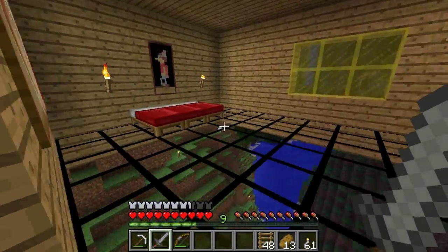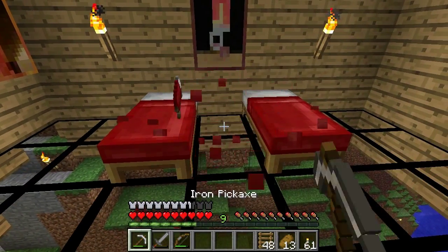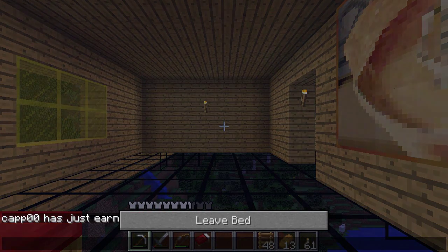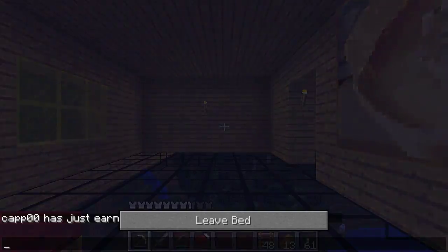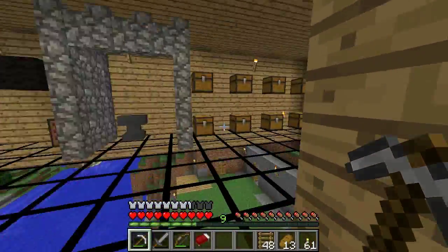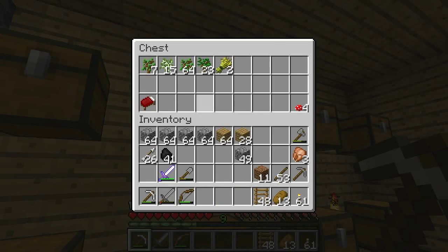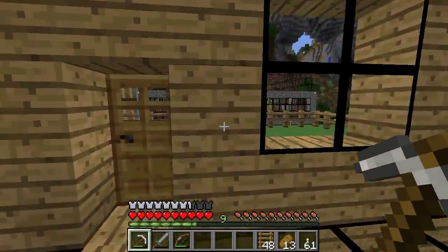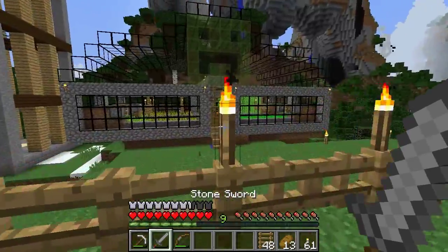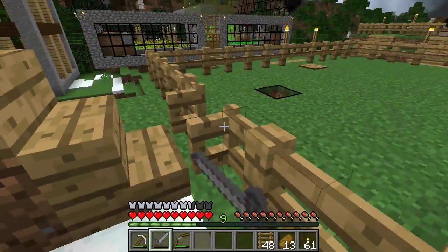I'm going to try sleeping real quick — I've got twin beds but every time I try to sleep in this thing it messes up, like your spawn point has been changed. You know what, I'll leave it. Something else I want to get is some nether warts to make a farm for that — put that right over there too. But let me show you what I've been working on real quick.